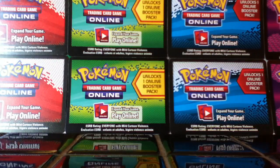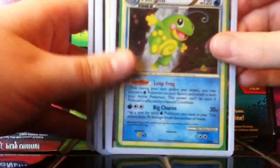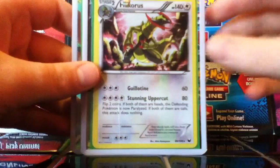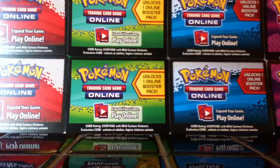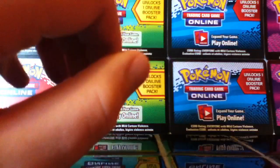Now getting to the good stuff. These are just some holographics that I have for trade: Frostlass, Beartick, Politoed, Jirachi, Bisharp, Cobalion, Haxorus, and Krookodile. I also have an extra Haxorus for trade — I have two of those, or three really, but I'm only trading two.